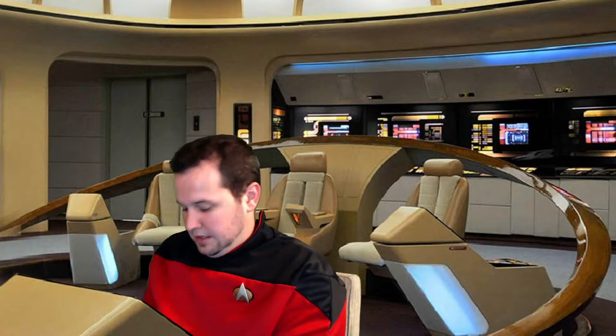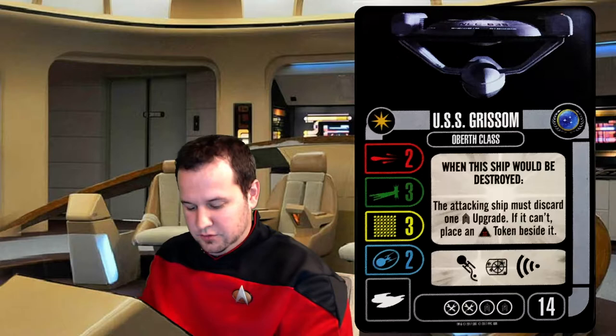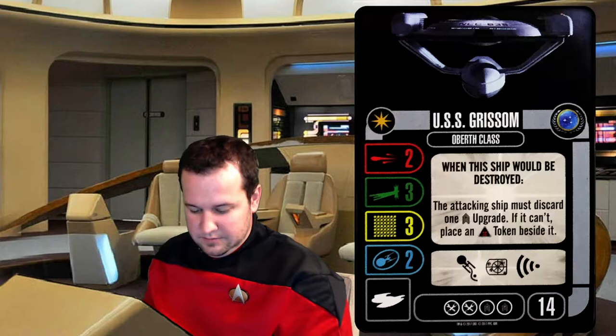First up, we've got the ship card. It's the USS Grissom. Two attack, three agility, three hull, two shields, two tech slots, two crew slots, and then you've got a typical token or action bar.